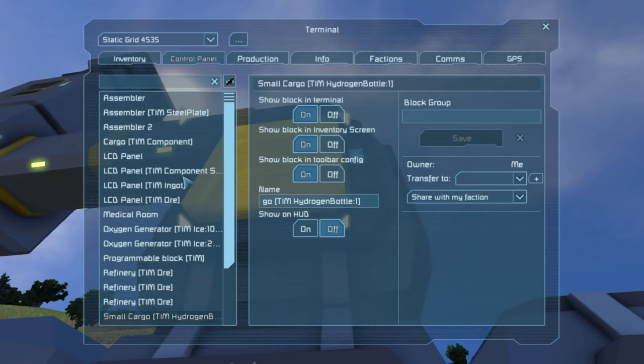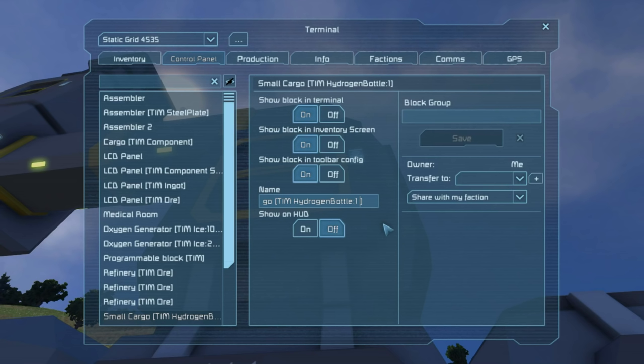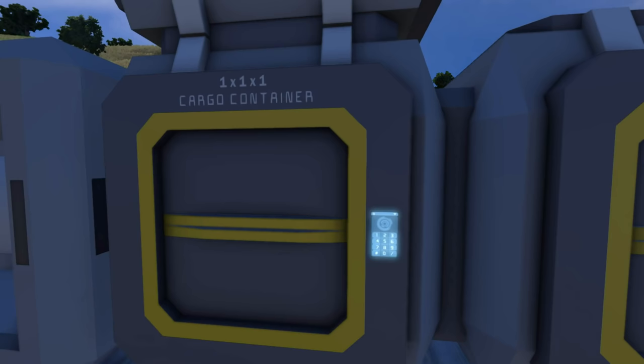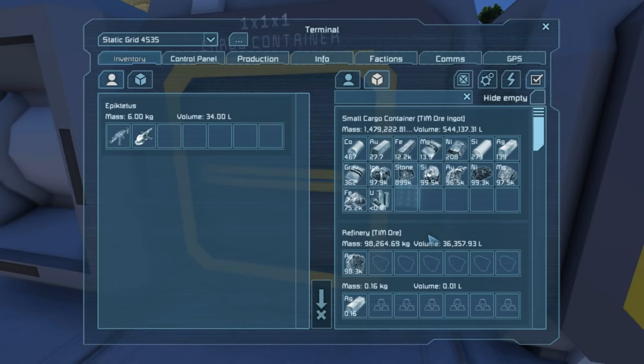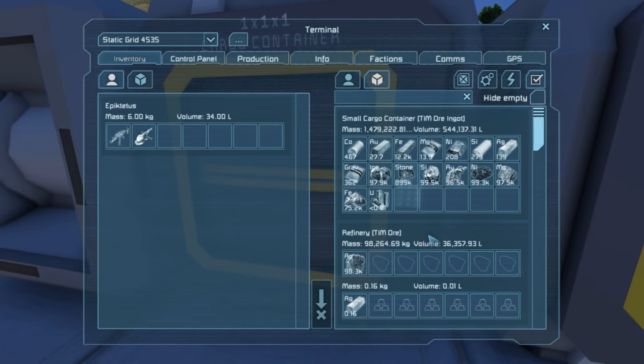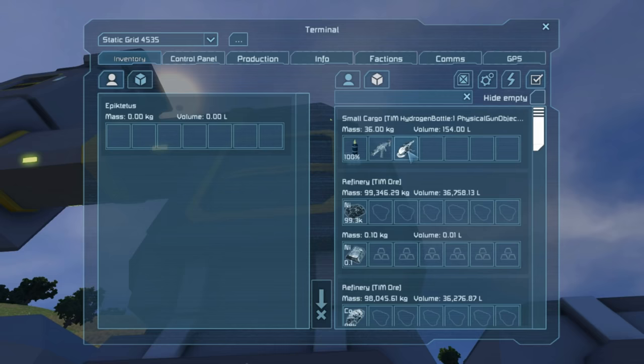The other thing we can do with containers is put in other item types. You do need a general idea of the names of various things. Guns and tools are actually called 'physical gun object' — bizarre name, but that's the internal name. If you throw a rifle and a grinder into a container tagged 'TIM physical gun object,' you'll find both got transferred because they're both considered physical gun objects.